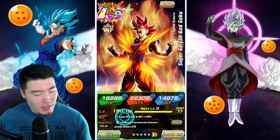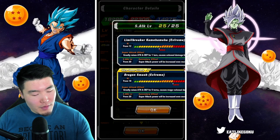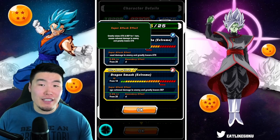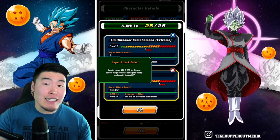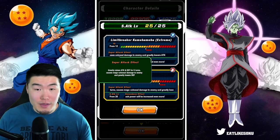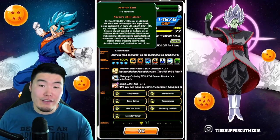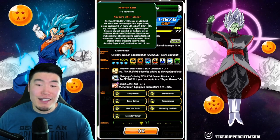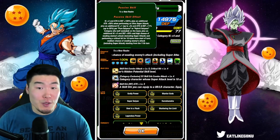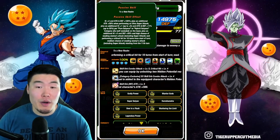Starting with his Leader Skill: Pure Saiyans or Hybrid Saiyans Category, Ki +4, HP Attack and Defense +150%. His 12 Ki super attack greatly raises Attack and Defense for 1 turn and causes colossal damage, and greatly lowers Attack. His 18 Ki super greatly raises Attack and Defense for 5 turns, causes mega colossal damage, and greatly lowers Defense. His passive is Ki +2, Attack and Defense +100%, plus an additional Attack +50% when performing an ultra super attack or 18 Ki super, plus an additional Ki +1 up to 5, Attack and Defense +11% up to 55% per Pure Saiyan or Hybrid Saiyan.